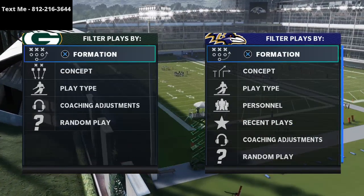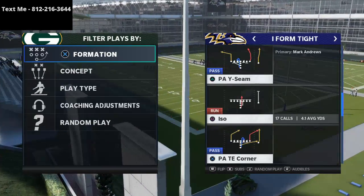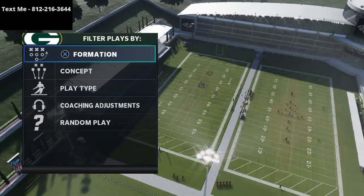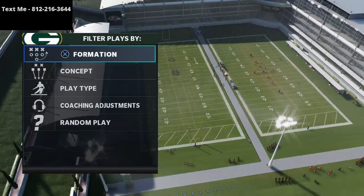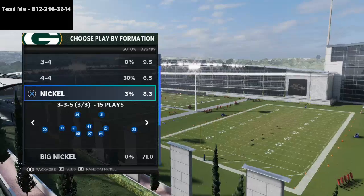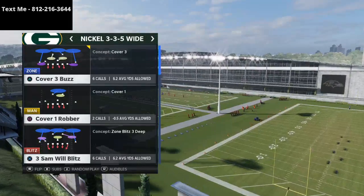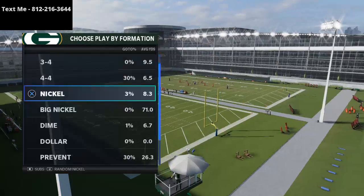In today's Madden 21 tip, we're going to be breaking down how to stop the halfback iso run. This is a very good run, and I want to clarify that this is not going to completely destroy it — it's going to help. The run is really, really good, so you need to know that going into it. The play we're going to use is Nickel 35 Wide.